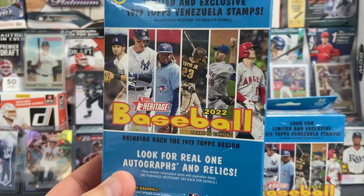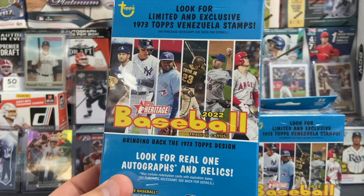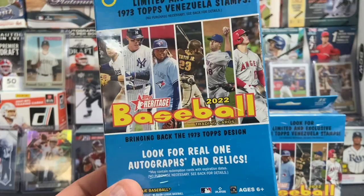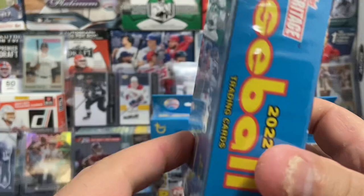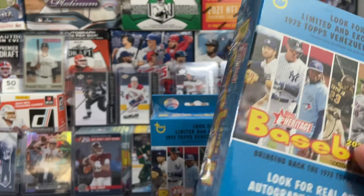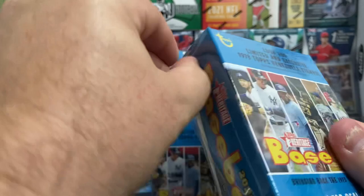Hello friends, welcome back to the channel. Thanks for dropping by for another video. Today we're doing a little SP hunting. Found some hanger boxes of 2022 Heritage Baseball out there, so I picked up a few. Pretty close to finishing up this set, so I thought I'd do a little SP hunting. I've heard that hangers are bangers, so I just wanted to find out. Found these guys for a pretty ridiculously low price, about $10 or $11, so I figured I'd give it a shot. Let's go SP hunting.